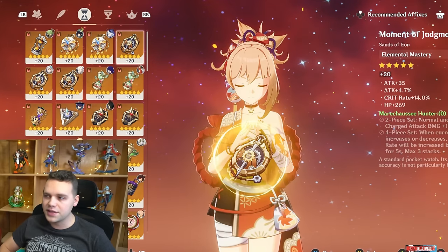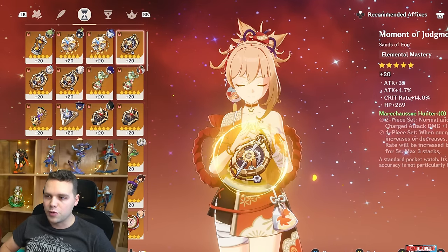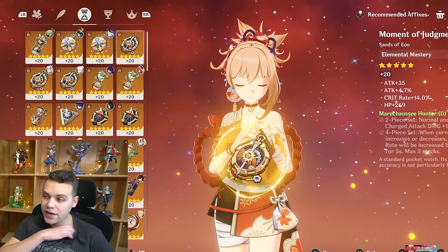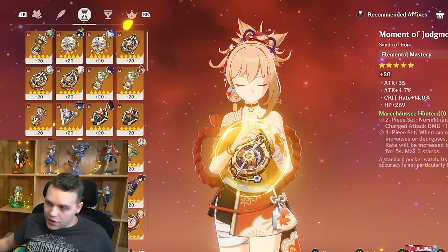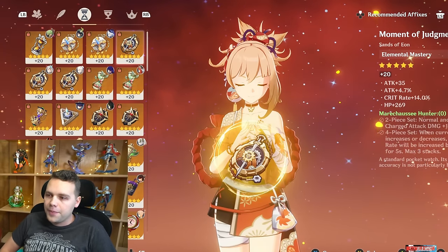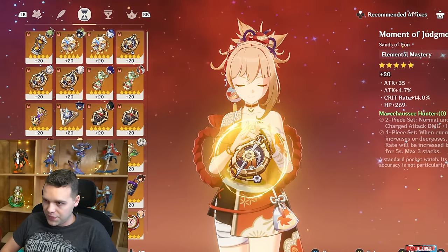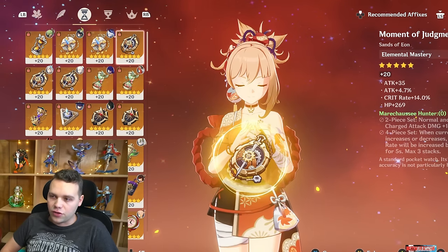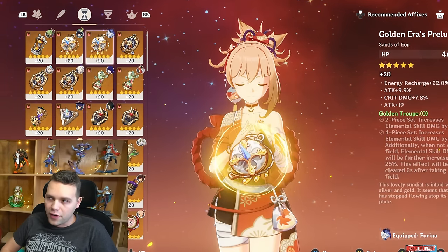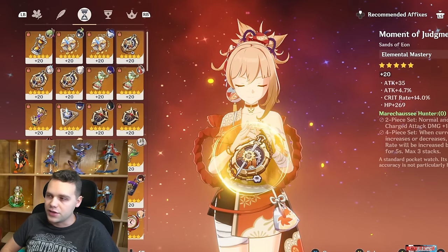Marechaussee Hunter is the best-in-slot when using her on Furina teams — a solid 13-ish percent increase, somewhere between 10% and 15%. Notably, the 2-piece normal and charged attack damage increase is actually useful for Yoimiya, whereas many characters only get value from the 4-piece. Both artifact sets are very universal, so you're probably farming Golden Troupe and Emblem anyway — you might even have sets for both that you can swap depending on your teammates.